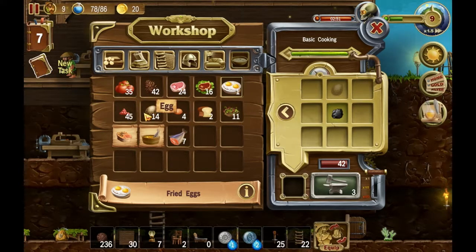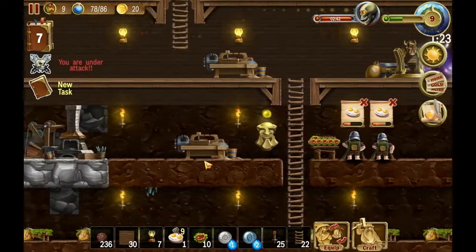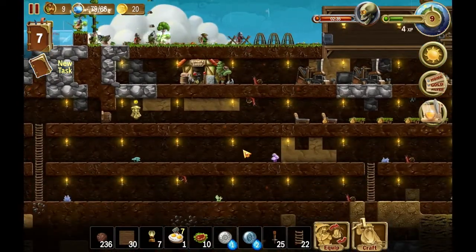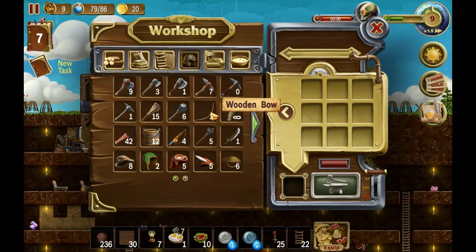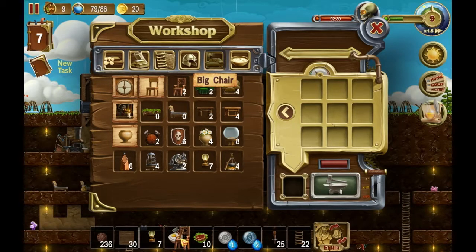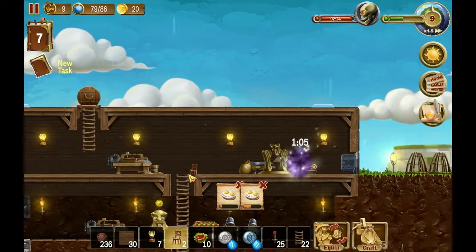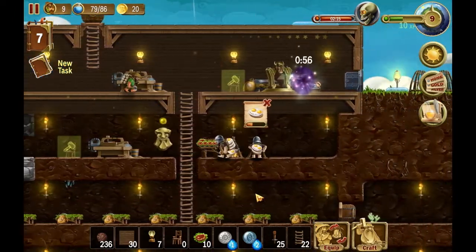I don't want to start spending all our coal on eggs and stuff, but I do have to get them some different food. And I noticed — before I clicked them away — that our chairs were done. So let's see: put up a chair there and put up a chair there.